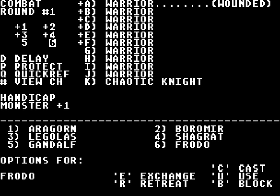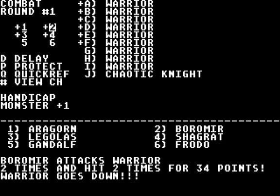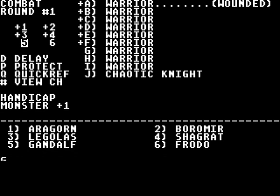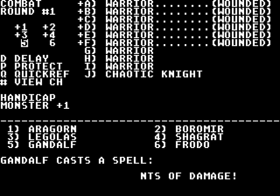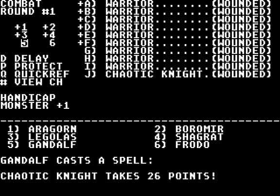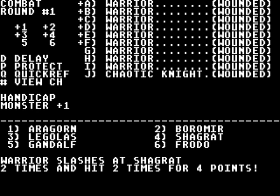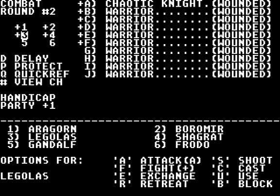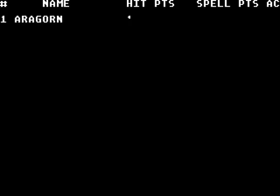Aragorn, just attack. Frodo, cast Bless. Boromir, attack. Shagrath, attack. Gunwolf cast 6-1 — 6 points of damage. You'd expect something around 15. Minor damage there actually. I just realized casting Power Shield would probably be a good thing. They regenerate? So let's take out the chaotic knight then — probably not very good to have a regenerating enemy.